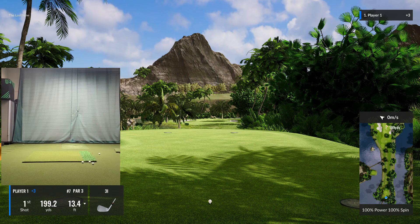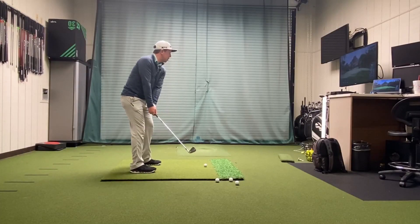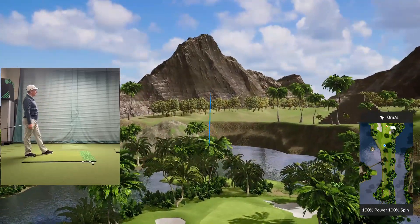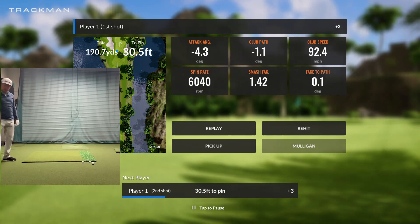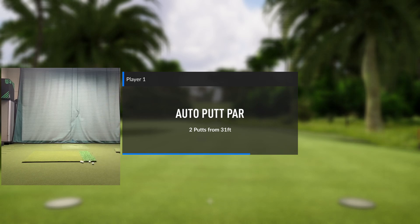199 yards, 13 feet down the hill. Just hit it straight and don't hit it anywhere else apparently. Oh, could go either way — it's on the left edge. I caught a piece. It'll give me a putt, but it'll probably three-putt me. That's just what happens. Two-putt par — alright, getting lucky.